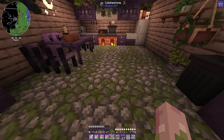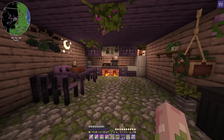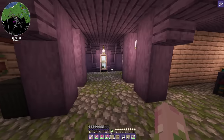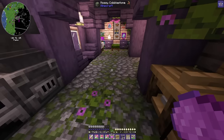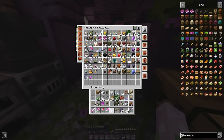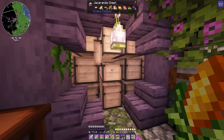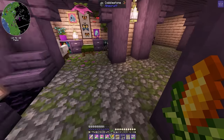I really need to figure out a rug situation here though. Do I just do moss? Do I do actual carpet? Let's try and make some — oh hey! Do I have any of that rice stuff or could I do it with maize? Because I don't have any of the rice stuff on me.